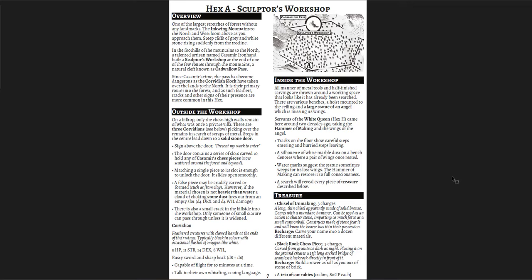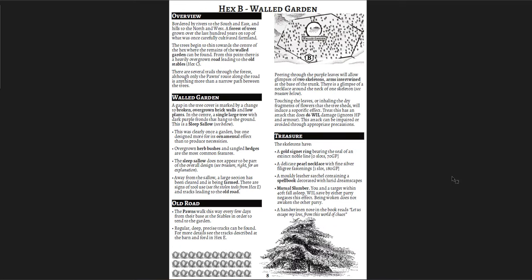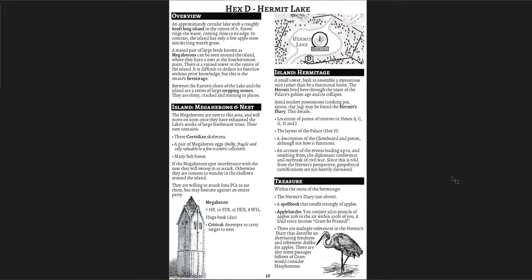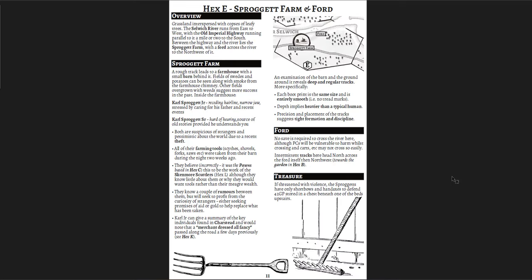You've got an overview of each of the hexes and there's a lot of stuff happening in each one. You've got a sculptor's workshop where the chess pieces were made, a walled garden with pawns nearby and skeletons you can loot, the old stables which is where the Pawns have their headquarters. I love that the Pawns have all used playing cards to distinguish themselves from one another — it's an egalitarian republic but they still have to tell each other apart because they're all Pawns.